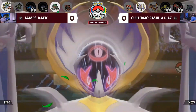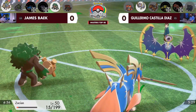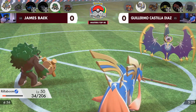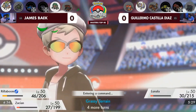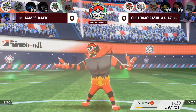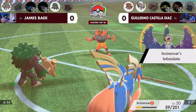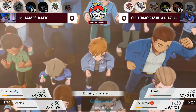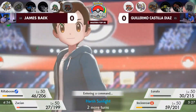Lunala just has to go for it — the Moon Geist Beam into the Rillaboom is still going to do a ton of damage, but it does hang on. Now we get a little bit of Grassy Terrain healing, but we still have that Incineroar in the back. Because of the Grassy Terrain healing, we might not see a Fake Out knockout if Incineroar comes back in. James just has the speed advantage to deal with Lunala, and that is the only offensive threat left on Guillermo's side. The Incineroar came back in — that's really cool — but it's an Intimidate that doesn't matter at this point. When your opponent's Pokemon are that low, you don't need the maximum amount of damage.